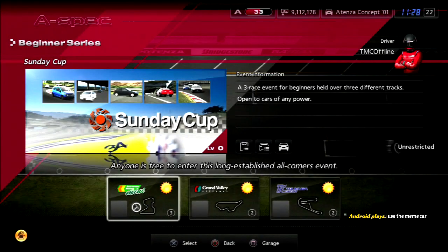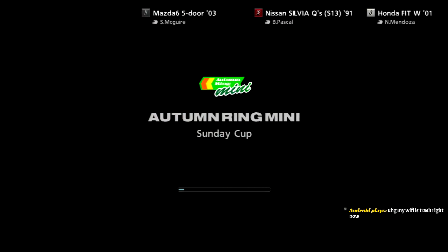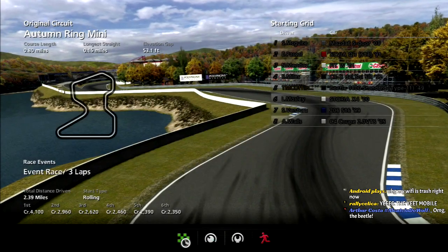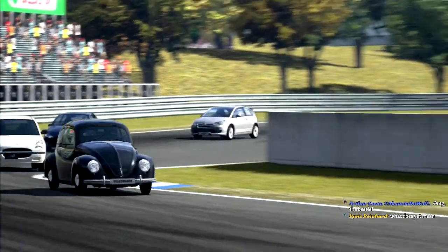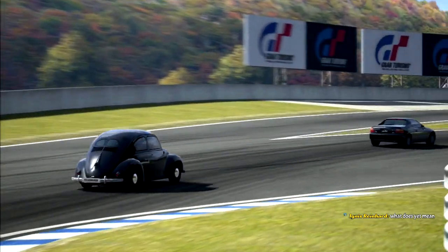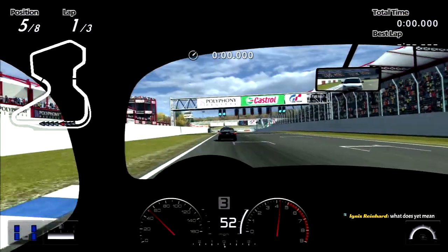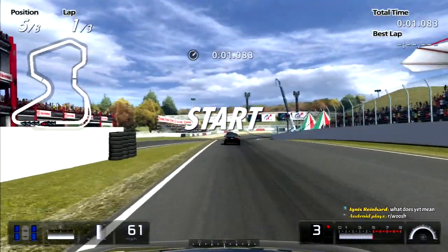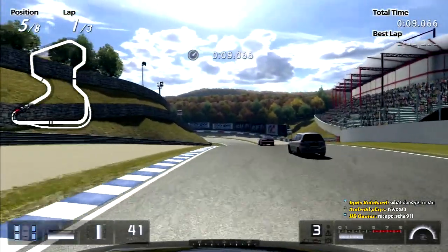I did give it some upgrades off-screen, and I think this should work just fine. Here we go — the first race of A-Spec. Let's do this. Row-and-start here at Autumn Ring Mini. And here we go. Oh my God, the handling on this thing is so horrendous. The car feels really sluggish.